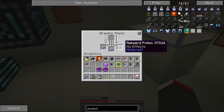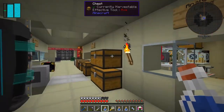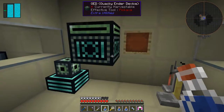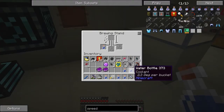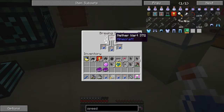Now we've got three awkward potions, which is good. We could take these out and put the next three bottles of water in here. Water, water, water — and then we just need one of those again. Now for a magnum torch...